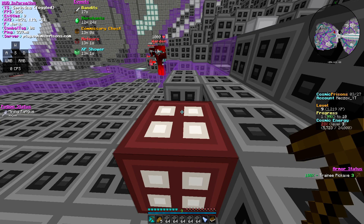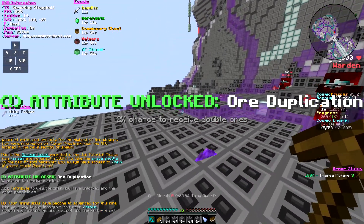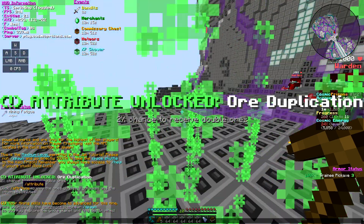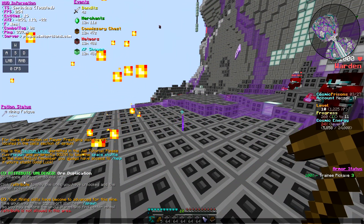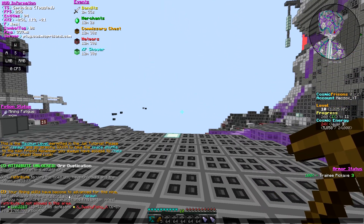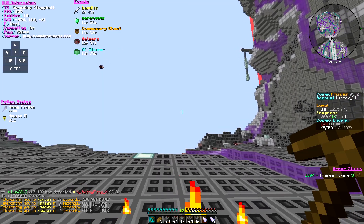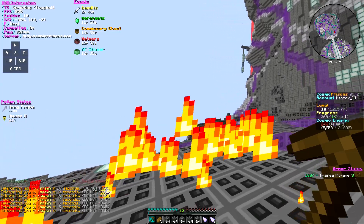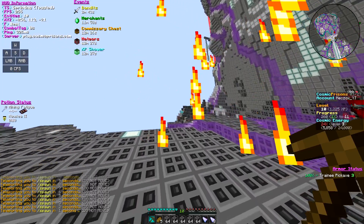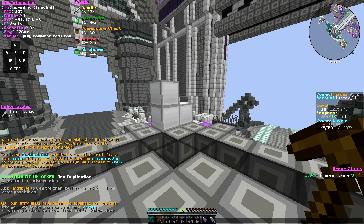We're about to hit level ten with one more mine — there we go, we got level ten! When you hit level ten you get an attribute. This time we got Ore Duplication: a 2% chance of receiving double ores. Now that we've reached level ten we get some shards. As you can see here, this is the maximum level permitted in the jail tutorial, so we're out of the tutorial now.